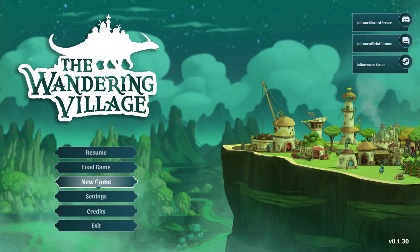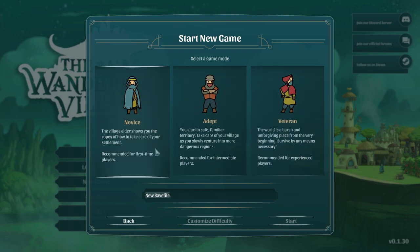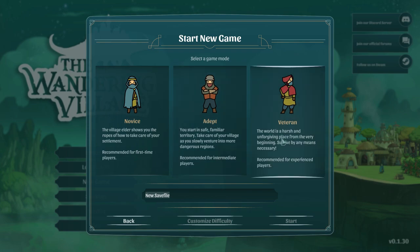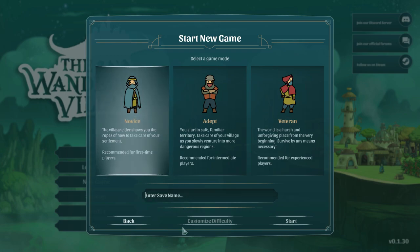New game. We've got three difficulties: Novice, Adept, and Veteran. Novice has the village elder show you the ropes — recommended for first-time players. Adept starts you in safe familiar territory and slowly ventures into more dangerous regions. Veteran is harsh and unforgiving from the very beginning. We are going to do Novice, and we'll name our save file Disturbed Z Village.